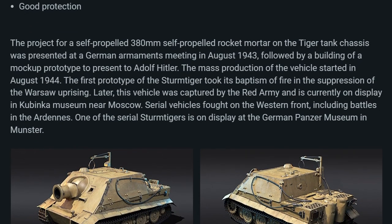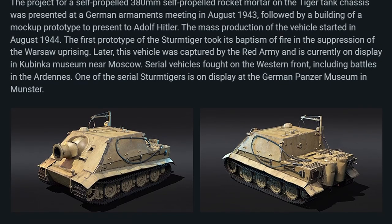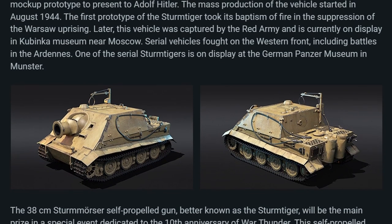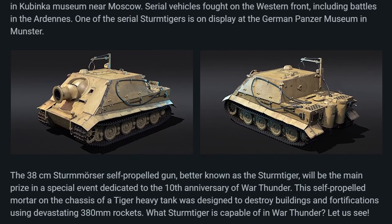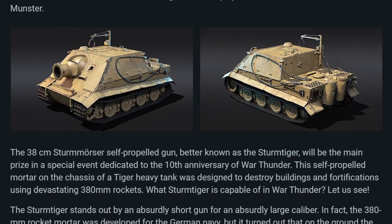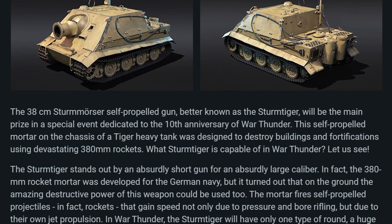Later, this vehicle was captured by the Red Army and is currently on display in the Kubinka Museum near Moscow. Serial vehicles fought on the Western Front, including battles in the Ardennes. One of the serial Sturmtigers is on display at the German Panzer Museum in Münster. The 38 cm Sturmresin self-propelled gun, better known as the Sturmtiger, will be the main prize in a special event dedicated to the 10th anniversary of War Thunder.